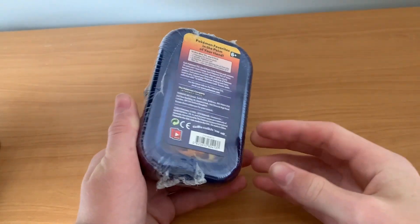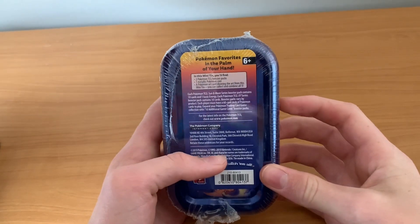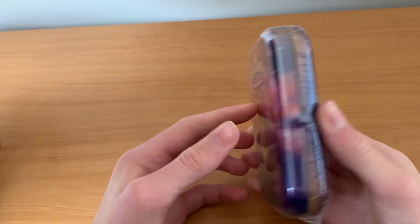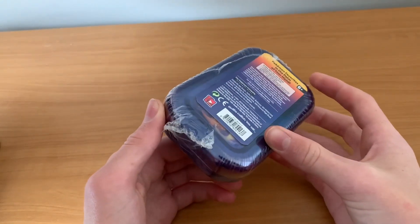G'day everyone. Today I'm going to be opening up this little tin. As you can see on the back here, it contains two booster packs, one coin, the tin itself, and also a promo card. So let's just dig in.